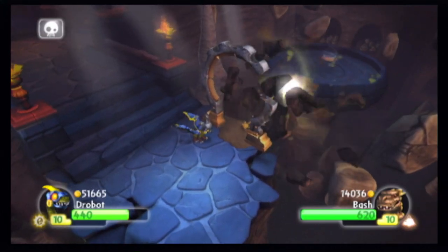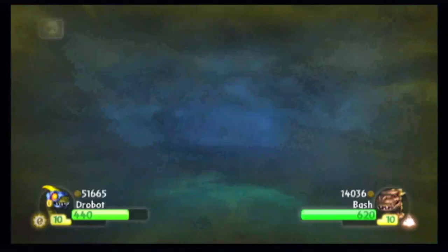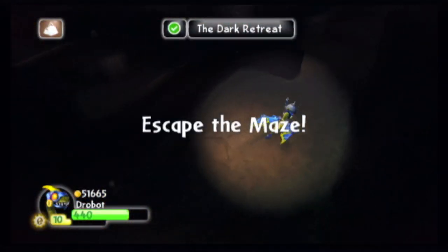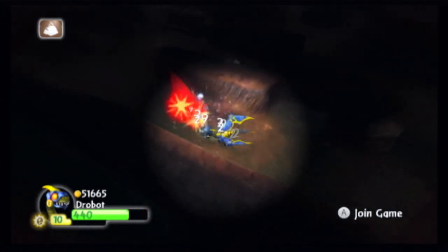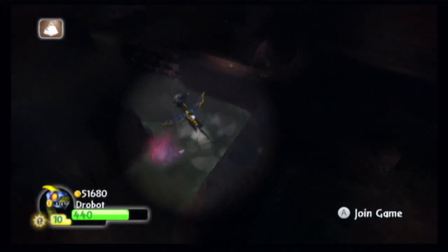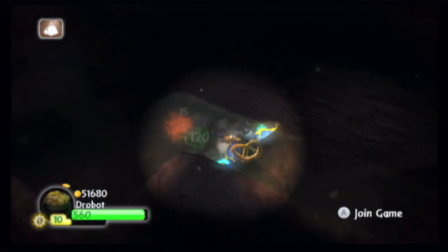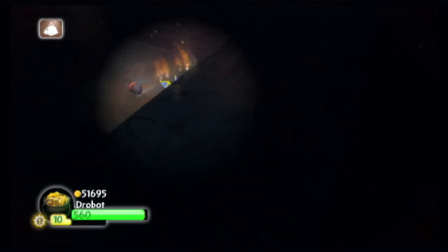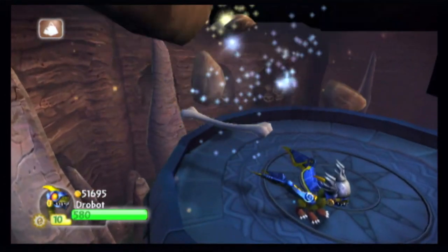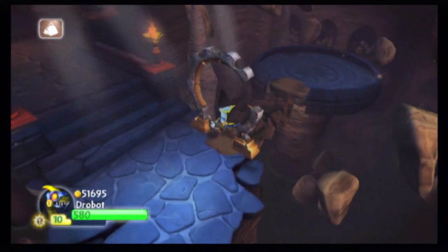We're gonna wait for the player one and player two symbols to appear below our Skylanders, and then we can take Bash off. I did that too early — tried to anticipate it, there we go. Now we're gonna go here and exit the cave. I take out this enemy because he's just annoying — there are three of them that get in your way, which is three too many. Fun fact: in the HD version of the game, when you complete the maze the chest spawns with this hat, but not in the Wii version — in the Wii version the chest is just in the elemental gate.